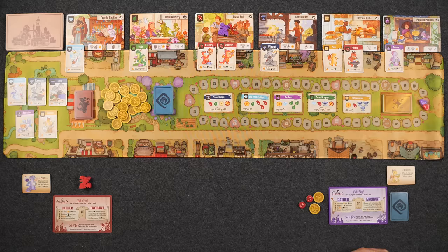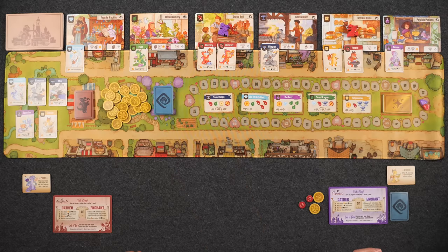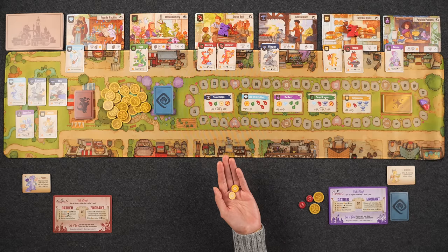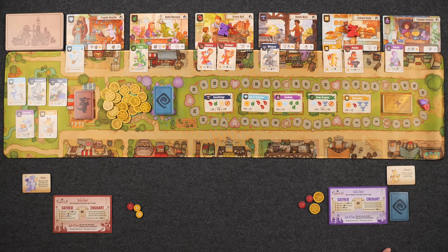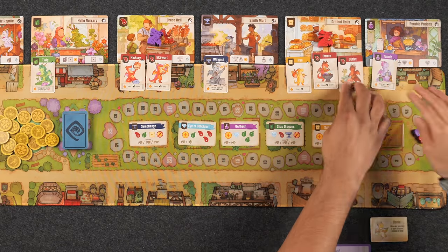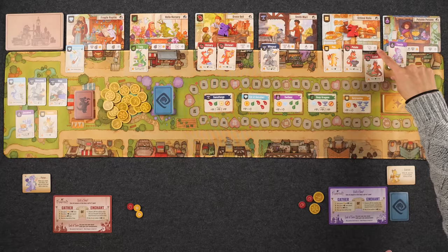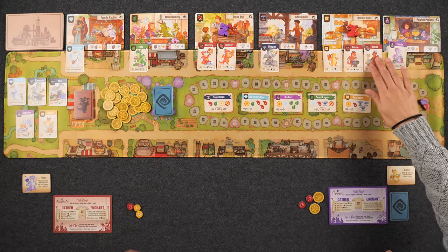Naveen's turn: he goes to Critical Roles, getting two bread and a meat since Potato is already there. He places Cutlet — a meat dragon — gaining a fancy dragon as a reward. That fills the shop, triggering a new shop to be added to the town. The new shops have text abilities, so the new shop card gets placed at the top of the town while the old shop relocates to the bottom to keep things legible. Naveen then fires up Cutlet's ability — placing a dragon in town — and puts Venti, a potion dragon, at Potable Potions, earning a coin.